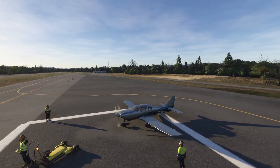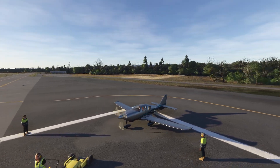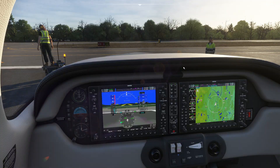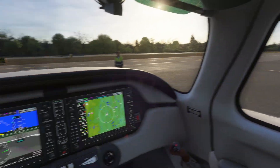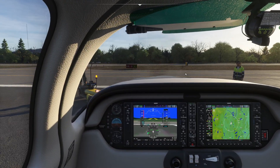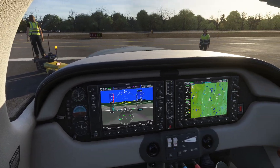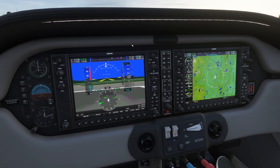Hello everyone. In today's video we're going to be taking a look at the G1000 in Microsoft Flight Simulator 2024. We're sitting here in the lovely Corvallis Twin Turbo — even though it's definitely a Columbia, it says Cessna on the side, and honestly it's more of a Sears than anything. In today's video we're going to be taking a look at this lovely navigational system called the G1000.